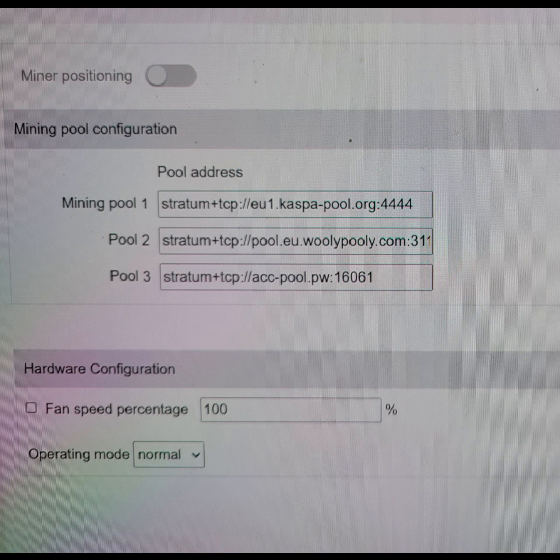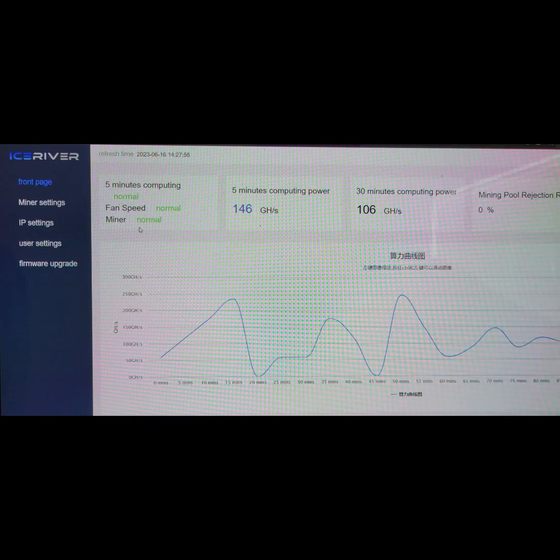For my third pool, which is my second backup pool behind Woolly Pooly, I have Kaspa.acc Pool. I chose them because the fee is relatively low at 0.8% and they're further down the list when it comes to hash rate dominance.